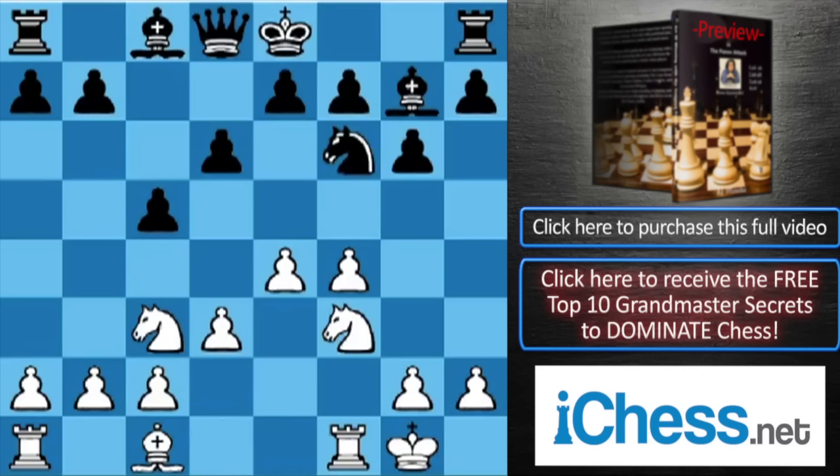You go Qe1 and Qh4. You have to put the queen there, go f5, and go Bh6.